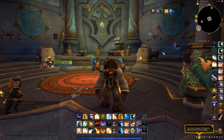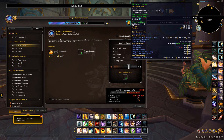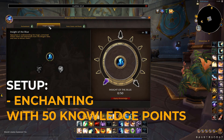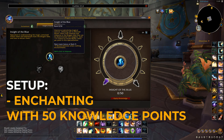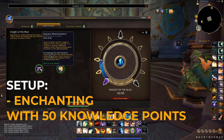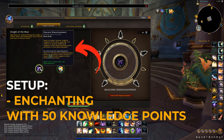Secondly, you're going to want a character that has enchanting. There's a little bit of setup for this, but not much — it should only take you anywhere from half an hour to 40 minutes. Basically you're going to need 50 knowledge points. You want to spend 10 points into Insight of the Blue to unlock your second sub-specialization category, and then the main thing you need is Draconic Disenchantment.